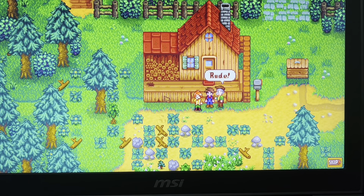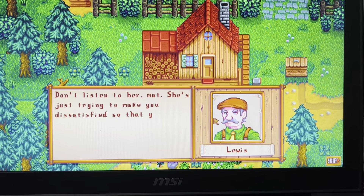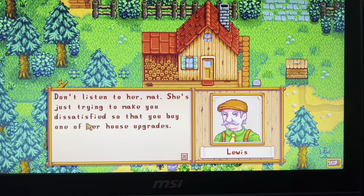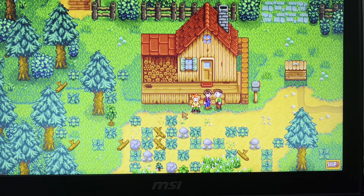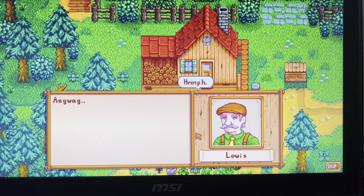Robin says 'Rustic - that's one way to put it. Crusty might be a little more apt.' She's just trying to make you dissatisfied so that you buy one of her house upgrades - that's disrespectful!